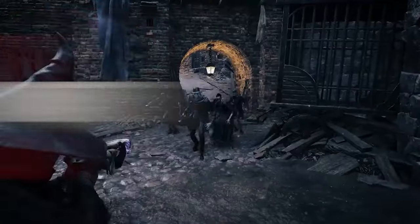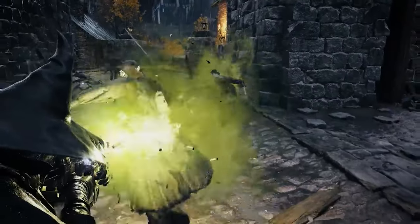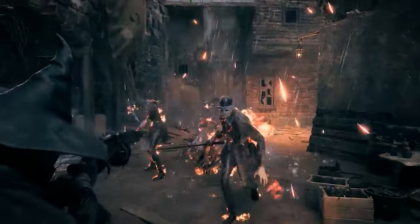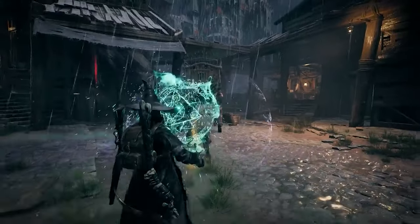Welcome back to another Remnant 2 video. In this video we're going to be talking about a couple of things. First, we're going to talk about how to get the Sparkfire Shotgun — this is the DLC-specific weapon that applies burning whenever you shoot an enemy. It's a really solid shotgun for applying statuses, so you definitely want to pick this up.